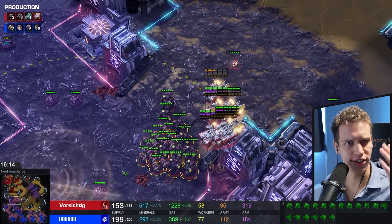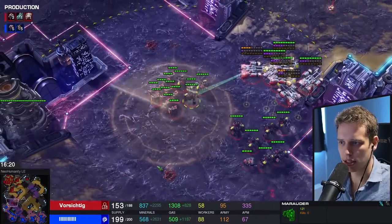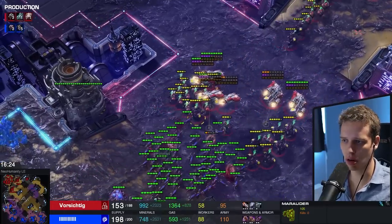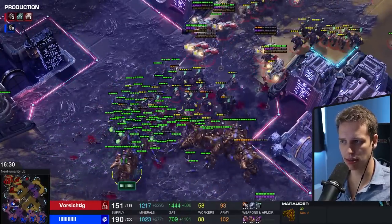I completely forgot about this part. I was so busy being confused that I forgot to mention that you built three Hellions, a Reaper, and a Viking, and you killed two Overlords. Like, that's pretty much what you did. What do you expect from these fights? Like, I don't quite get it.